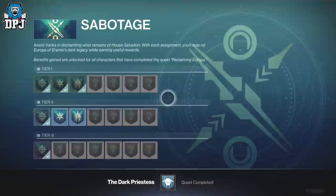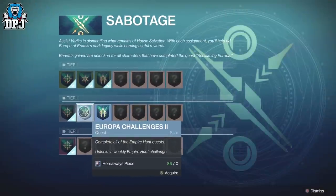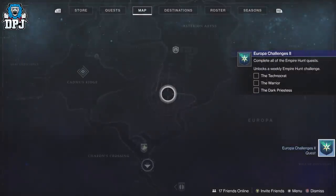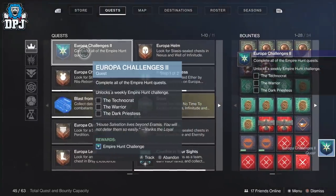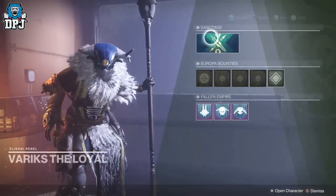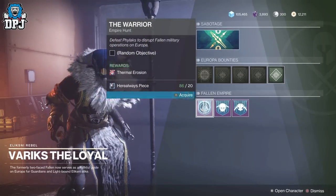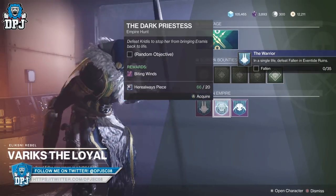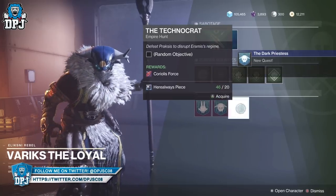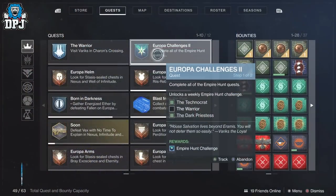Make sure you pick up this quest before you pick up any of the Empire Hunts, and be warned — you will need a lot of those Herealways pieces for this. This Europa Challenges 2 quest requires you to complete three Empire Hunts which are under Variks' Fallen Empire section. They cost 20 each, but in total for one character to earn that powerful you will need 100 of these.